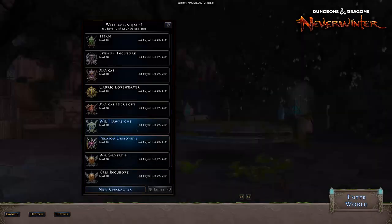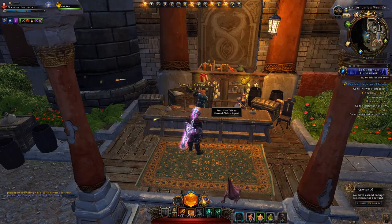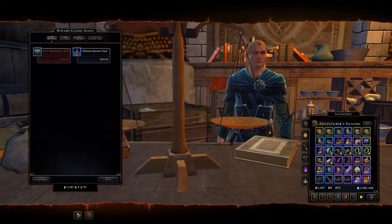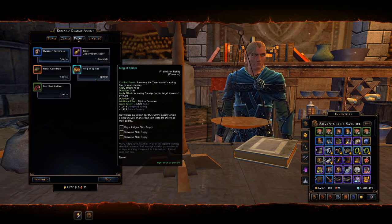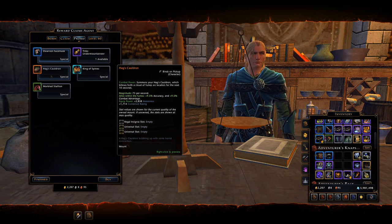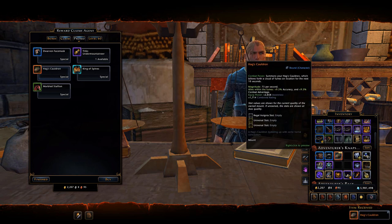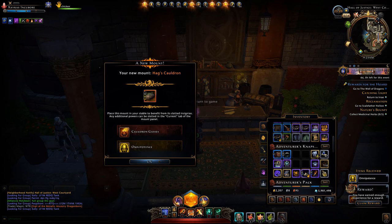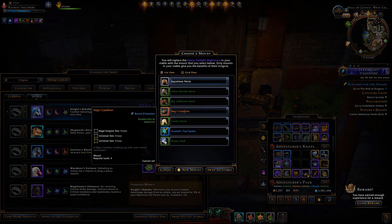Before you go to support, I'm going to switch characters to show you this. You want to go to Protector's Enclave and go to the Rewards Claim Agent. Go to Promo and you can pick it up here. This particular character does not have the Hag's Cauldron yet — it is an account-wide mount. I pick it up, hit finish, and double click on it. Now when I go to mounts and swap out of stable, there it is.